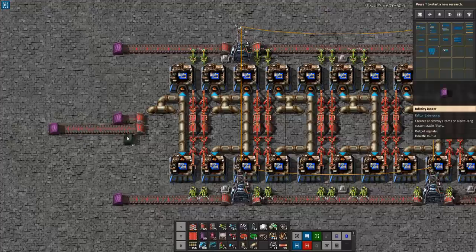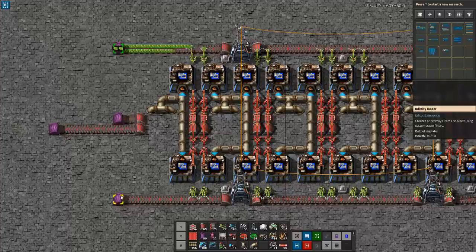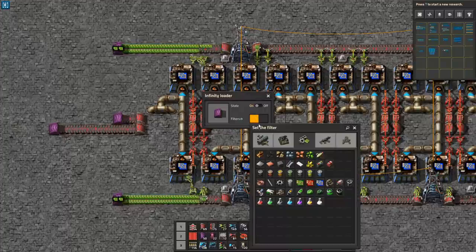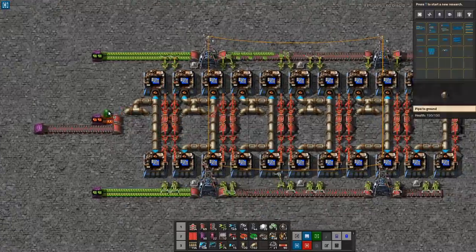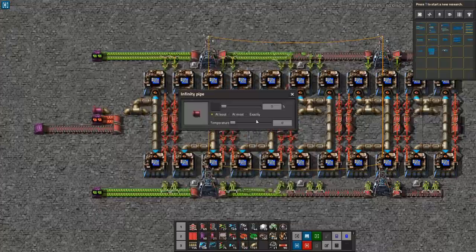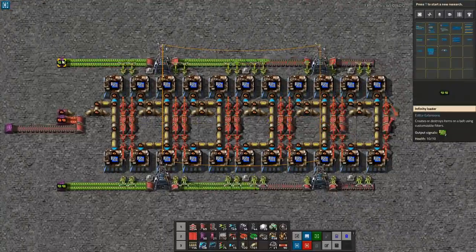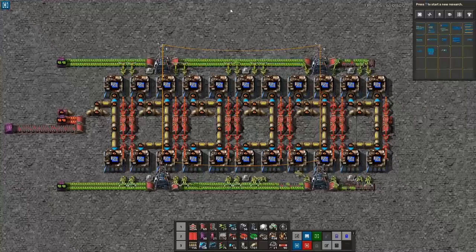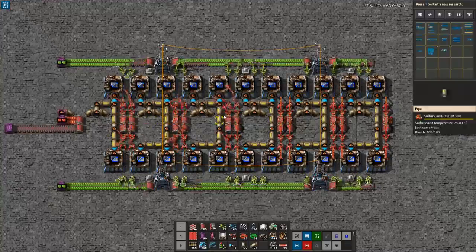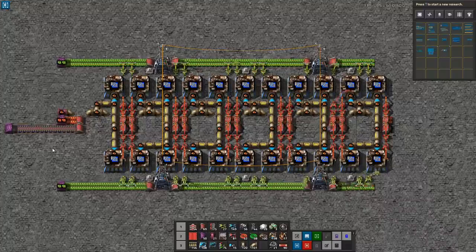We're going to make the output a bit longer so we can see the flow. Each belt is providing 30 per second, but this whole design is only consuming 33, so each belt will be running quite a lot slower than it needs to. And there we go — we start having things thrown out onto the belts. This gives us 1.65 blue circuits per second. Everything is working, and that's the first iteration of this build.